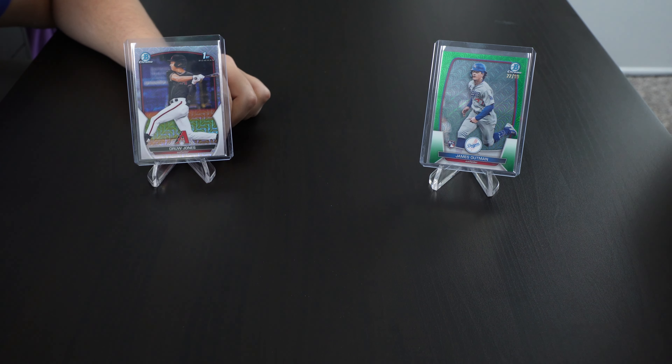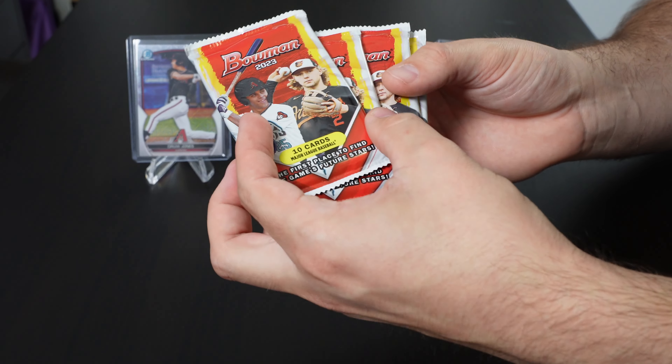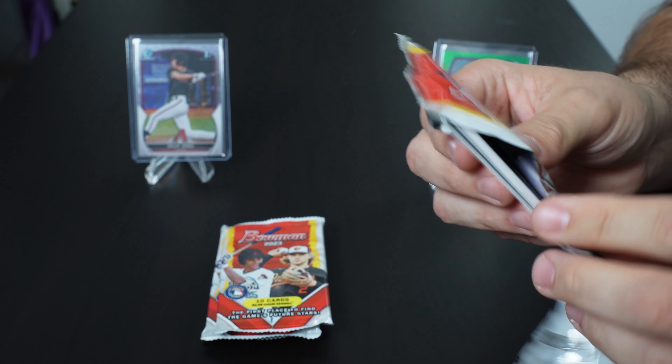All right, here we go. So we got our two mojo packs — we'll save those — and then we got our four regular packs. We'll just get into those really quickly, just to move through the base and see what's here.